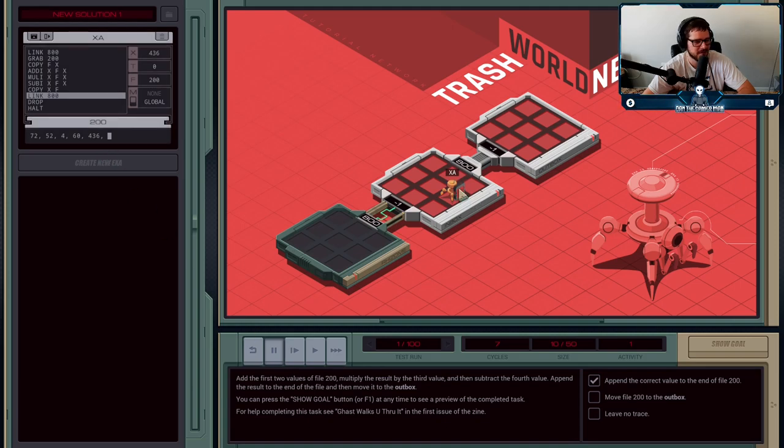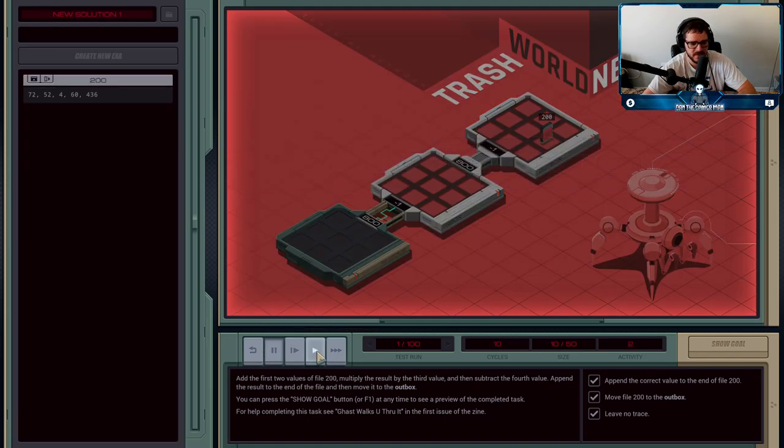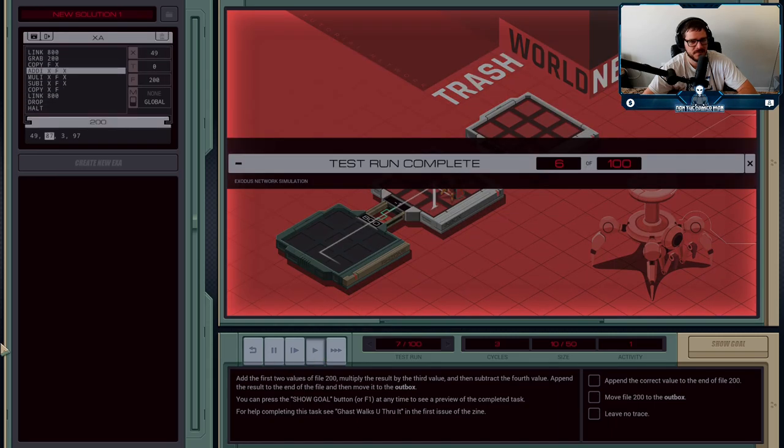The file is complete. We've completed our instructions. Now we need to jump over to the outbox and drop the file — just like the first task: LINK 800, drop it, and we are done. It's going to do the same thing every single time. You can see the values are changing between each run, so you actually have to go through the process, but it will complete all cases. There are definitely ways of doing these faster — I had an idea while going through this explanation. We don't need to worry about optimizing right now.